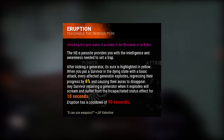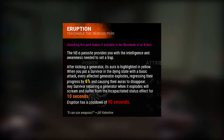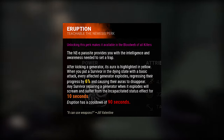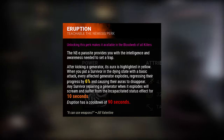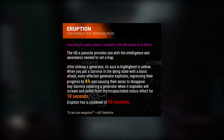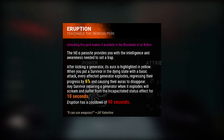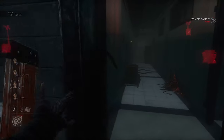Nemesis's third and last perk, Eruption — kicking a generator will highlight it. If you kick a bunch of generators and then down a survivor, it's going to cause all of those highlighted generators to explode. And if there's a survivor repairing one of those generators, that person becomes incapacitated, meaning they will not be able to repair the generator for a set amount of seconds.